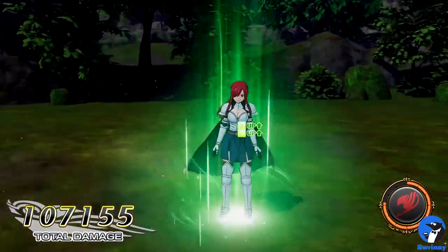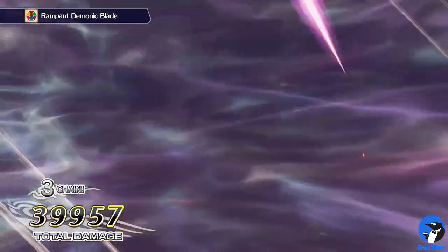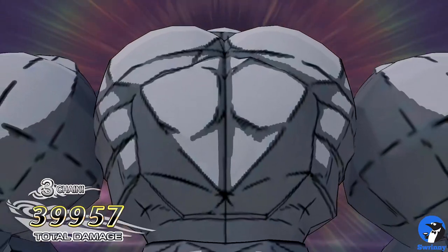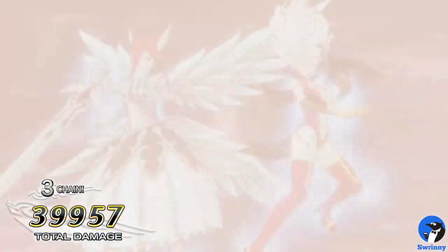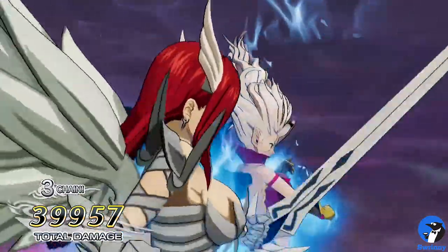Although I secretly hope that the new character ranks would have unlocked new skills for each character. Please give Mira more skills — and don't act like there's nothing to work with. We can see that a base Satan Soul form is in the game; it's right there in a unison raid with Erza. Please, just give it to us.